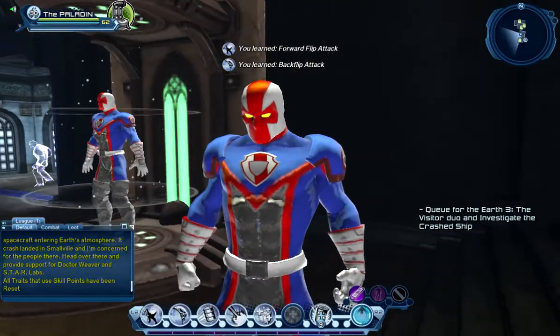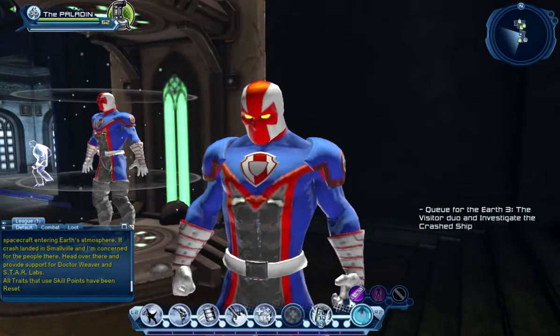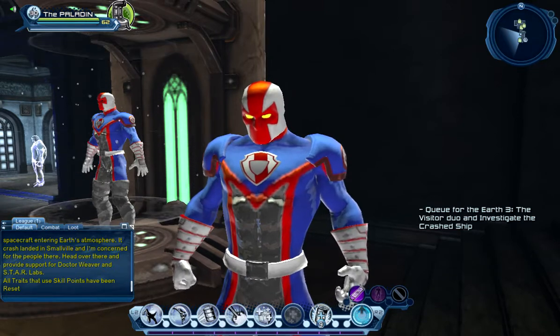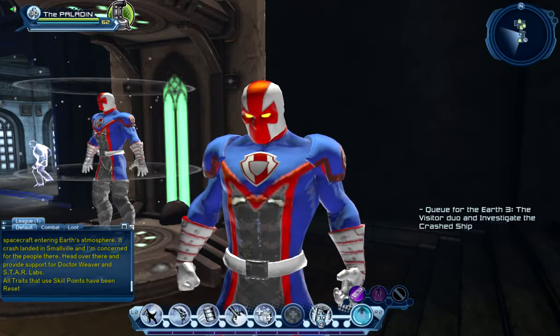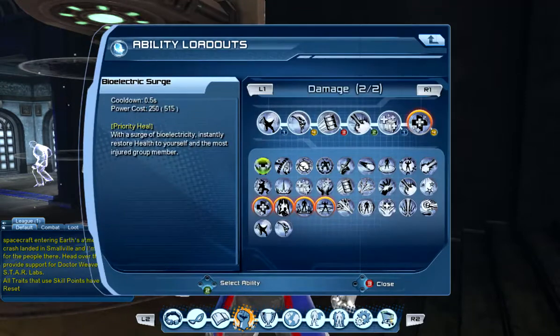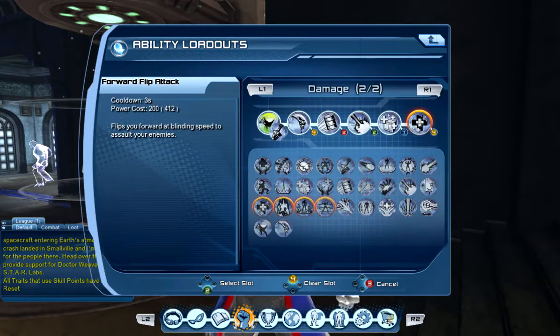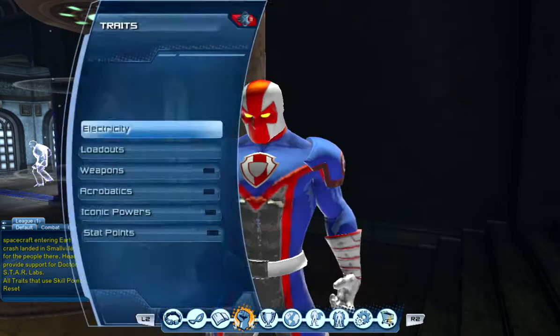So now we've reset all the skill points on our DPS armory. You can see when I purchased the agility powers it filled my loadout by default. If you don't want that, just go to loadout and reset your loadout any way you want. There we go — that should do it for now.